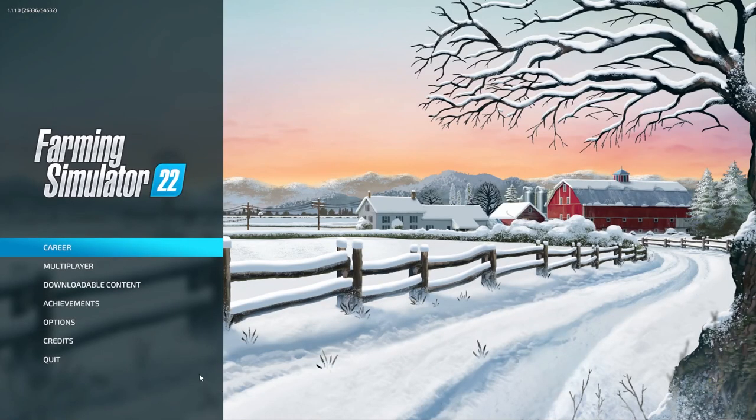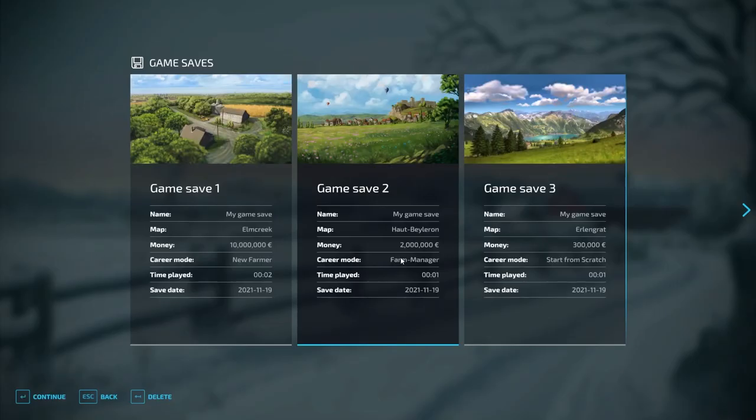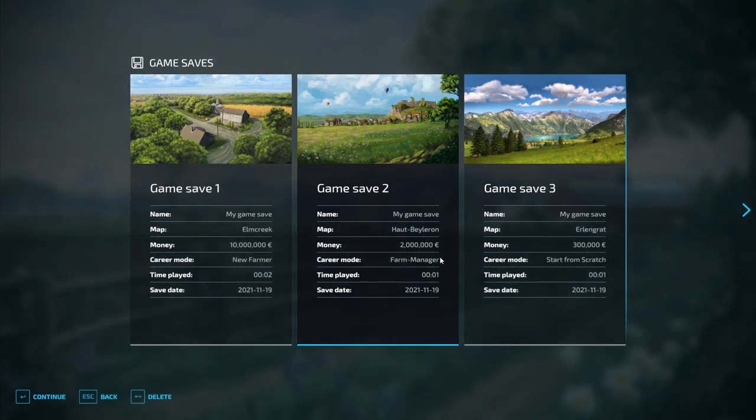If you go in and save the game from inside the map and then quit back out to Career mode, it will now reflect the correct amount. If you wanted to change the displayed amount in the menu you could also edit the XML to match. That's an easy way to add in as much money as you want for PC players without going through the multiplayer route.